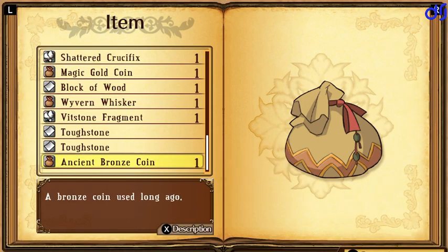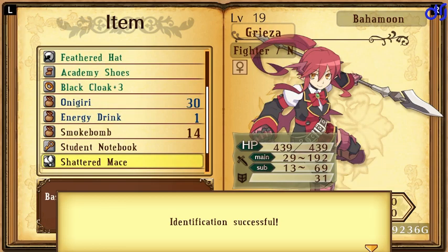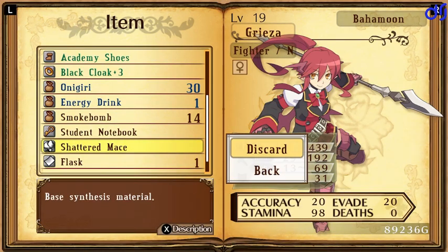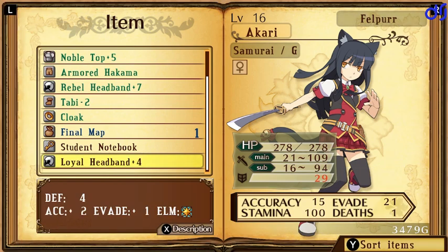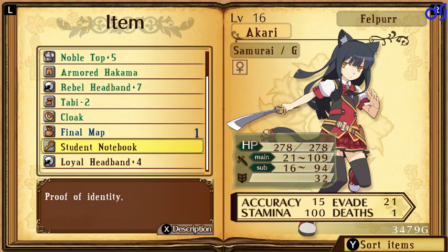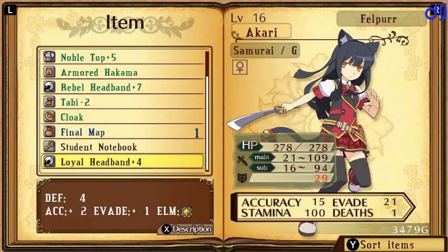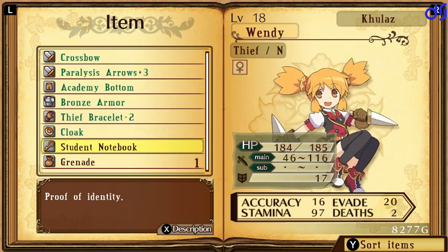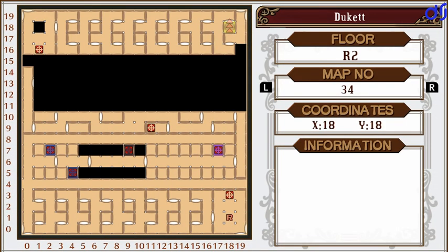We can drop the torn shirt. We're running low on inventory space again. We don't need the shattered mace. Oh, a loyal headband plus four — not as good as a rebel headband plus seven, and I don't think anyone else in the party can even wear it; only samurai. We'll hang onto it so we can sell it. It's probably worth a bit of money, though I don't know how much — maybe not much.